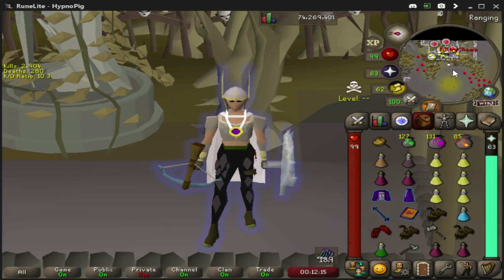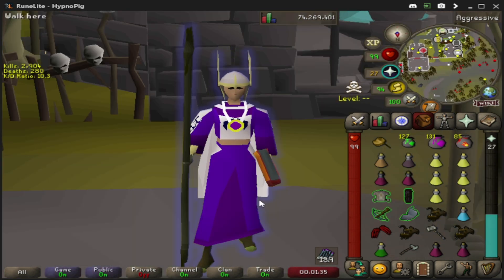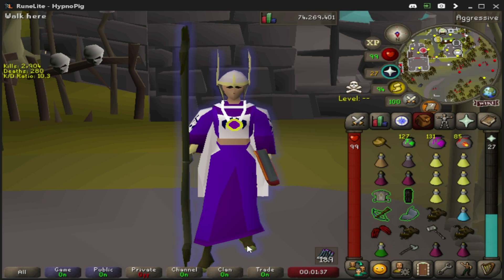This zoom in or zoom out feature can be reset by simply right clicking on your minimap. Before we move on, I'd love to know if any of these tips have helped out thus far.